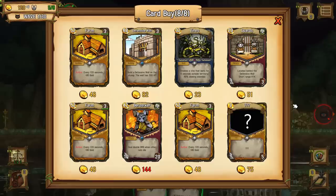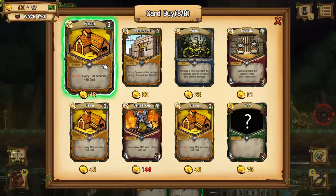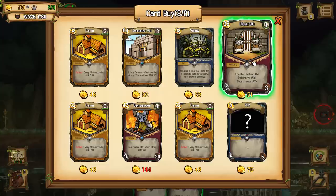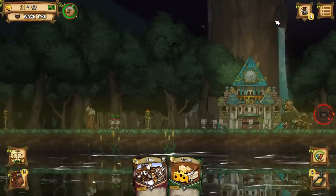We got another attack coming from that side. A merchant has come to the settlement. Merchants visit us periodically and sell a variety of cards. We've got vines that last for eight seconds to slow enemies down. We've got a defensive wall on a stump, so that would allow us to expand our territory. We've got a farm building - every 120 seconds we get more gold. We've also got a berserker that deals double damage when other rats die. Give me the guards and give me the farm, I guess.